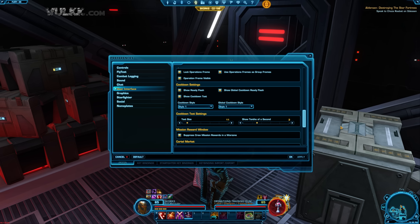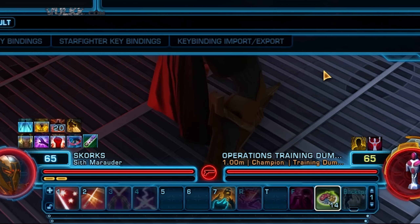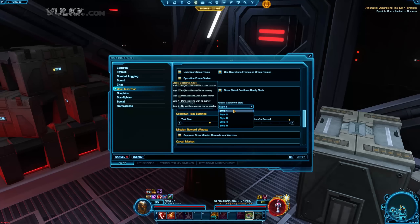Watch again the cooldown — eight, seven, six, five, four, three, two, one — and below one it starts showing the decimals. If I put that to three seconds, for example, from the third second down to zero it's going to start showing tenths of a second. But since I'm very precise and I don't need to watch the tenths all the time, I like to have it set to one.